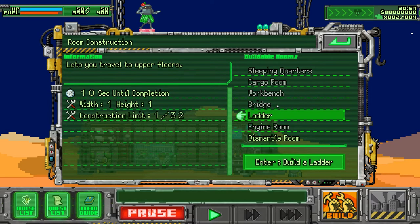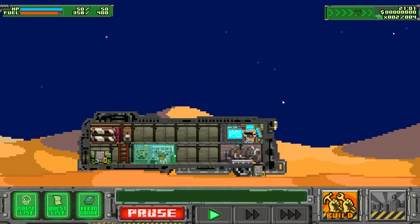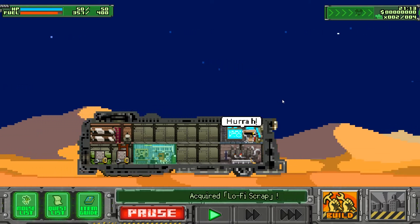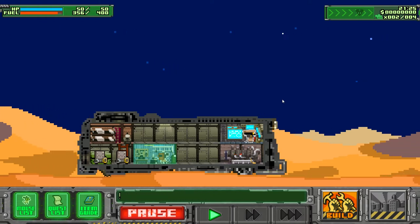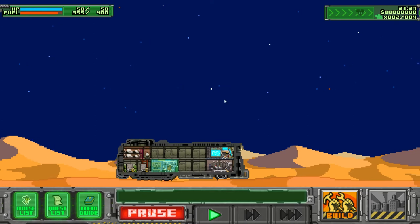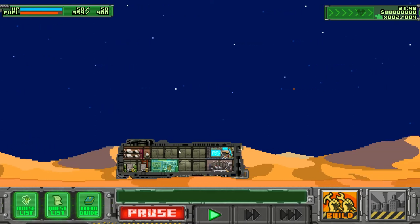I kind of want — is there a room to make food? Ladder, bridge, cargo, sleeping quarters — is there like more rooms available later on? Is there a possibility to make a farm on the roof of the ship, or solar panels to make energy to fuel up the ship? Like can you make an electrical engine and power it with electricity? That'd be cool.